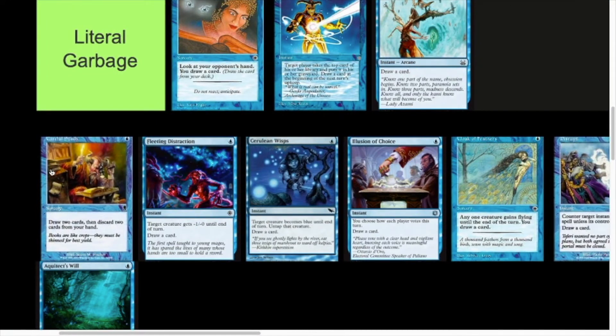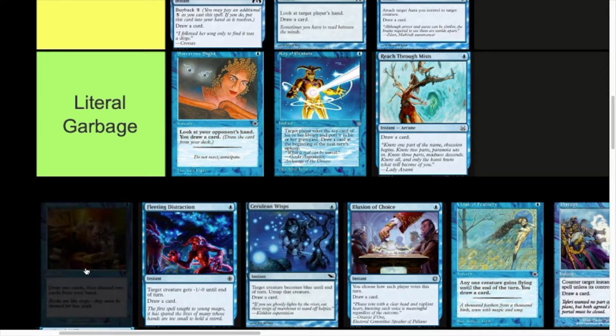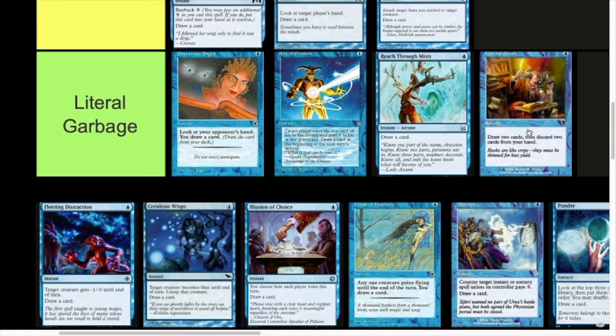Now we have Careful Study — one mana, draw two cards, then discard two cards from your hand. It's a sorcery, and you're losing cards on it unless it's a Madness deck. This is essentially Faithless Looting without the instant speed and without the Flashback, which makes it so much worse. I actually reckon that might even be worse than Reach Through the Mists. Putting it at the very bottom of Literal Garbage — draw two then discard two, just not strong at all.